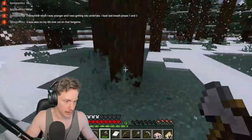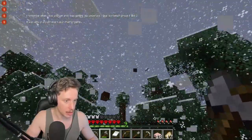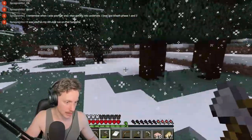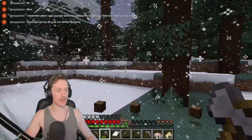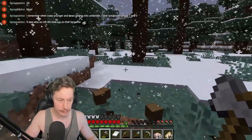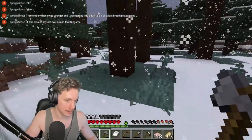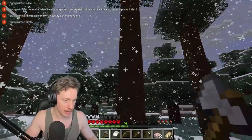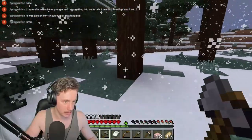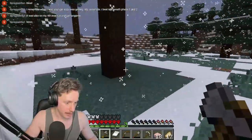I quite like how these trees are just straight up — no fiddly branches or anything like that. The gigantic height of them is pretty generous as well. You definitely get more value out of these alpine trees than you do out of the oak. It's just a shame because you've got to set up scaffolding to get all the logs. How's our inventory looking? Pretty full. We've got a cartography table here for some reason.